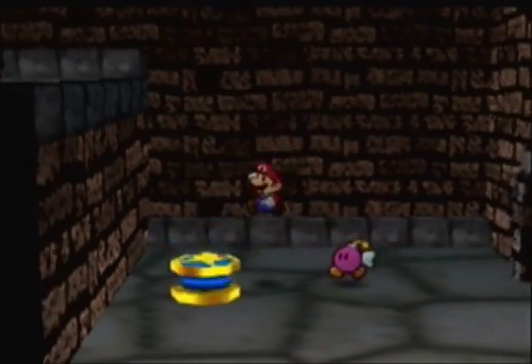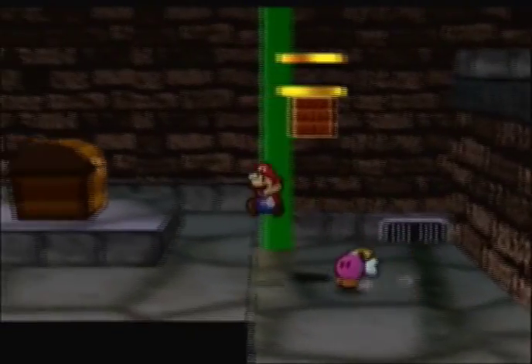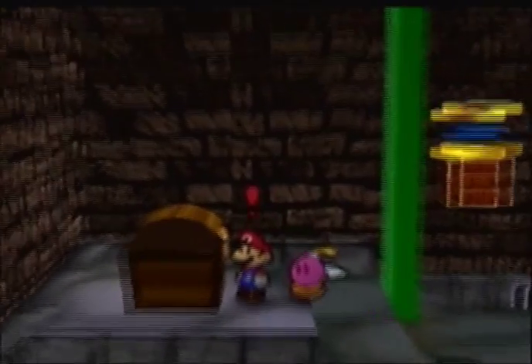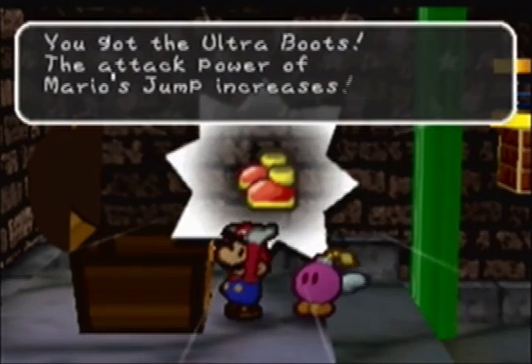In here we have a trampoline. I can actually get up there. A big treasure chest! You know what that means — we get another upgrade.